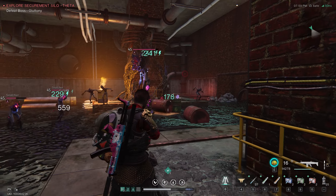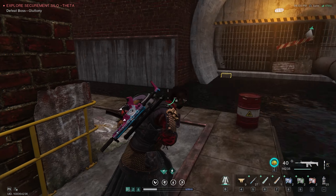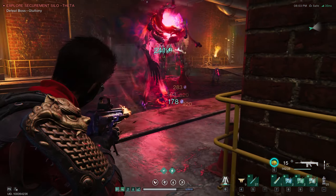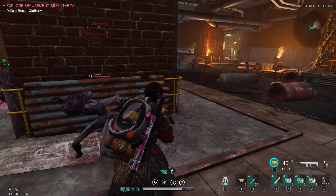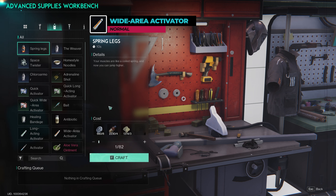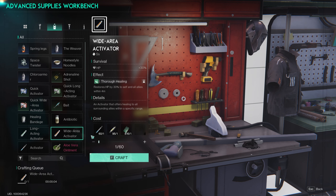Now let's talk about the Long Acting Activator. It has a 20 second cooldown, heals 40% directly, and gives you an extra 30% heal over 10 seconds. It costs one Activator and one polyantibiotic. This Activator is great for sustained healing over time. It's not as immediate, but that continuous heal is clutch for dealing with prolonged damage. The downside is the cost since polyantibiotics are pretty rare. Over time, it heals a total of 70%, making it super effective in long battles.